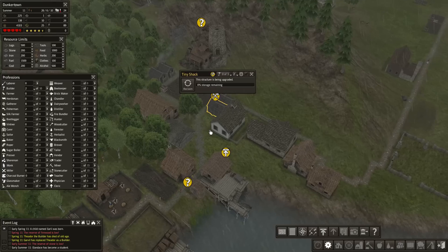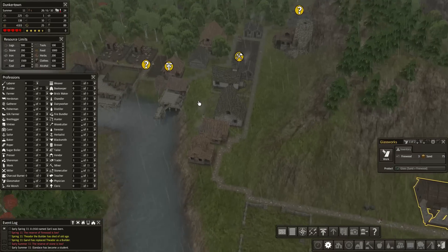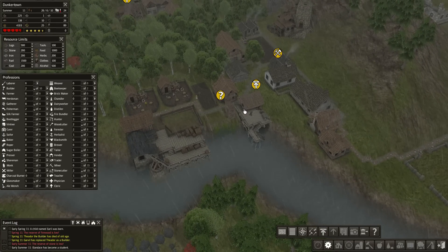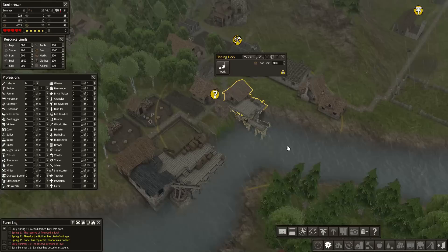This is the tiny shack we were going to upgrade, but there's not enough edible glass to build it with. I mean, I've heard of all kinds of things being made edible — there's edible underwear — but edible glass is not something I had heard of before.